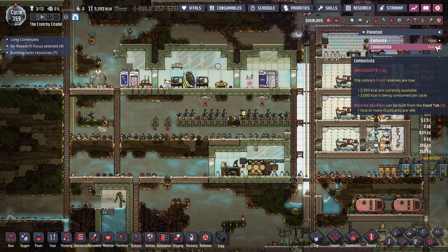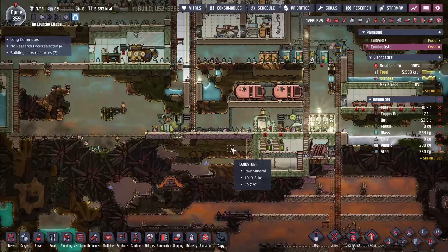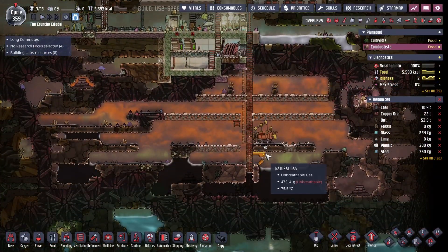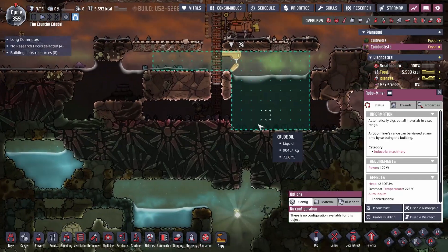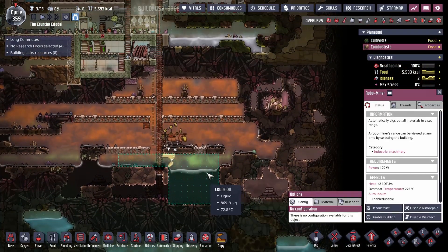3,000 calories are currently being consumed and there's only 5,000 here. They're also not really doing anything. I did also set up this robo-miner a little while ago, made out of steel, just to deconstruct some stuff to make their lives easier.